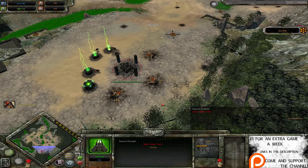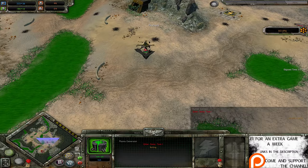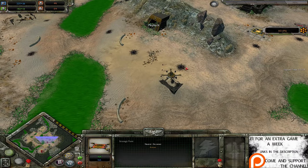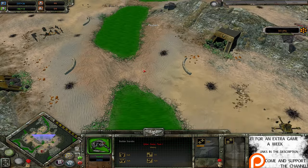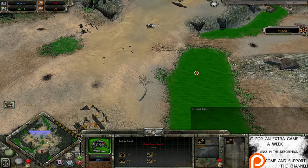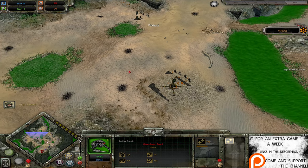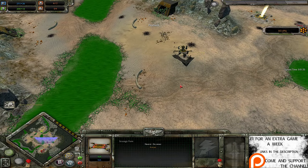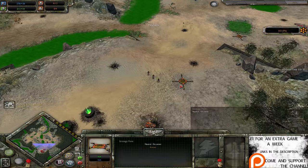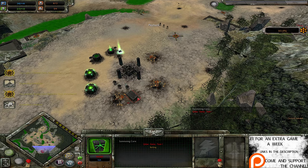Necrons probably won't be pushing out too early — just focusing on their usual Plasma Generators and whatnot. The Imperial Guard are going for this distant strategic point early, just for defensive purposes. There's lots of negative cover on this map, but also lots of big wide-open spaces the Imperial Guard can take advantage of. Against the slow-manoeuvring forces of the Necrons, I reckon it will be a fairly decent space for them.